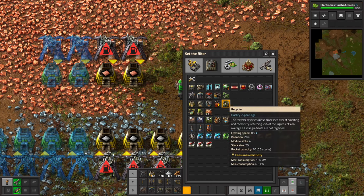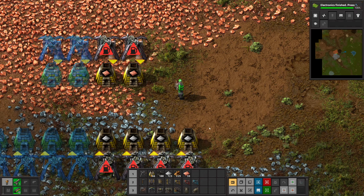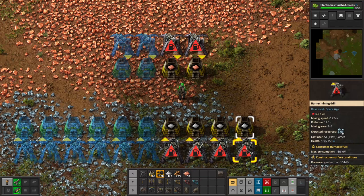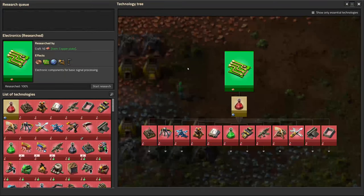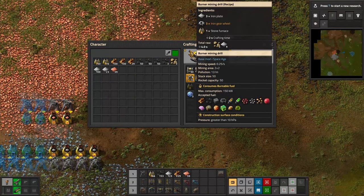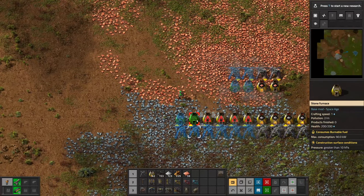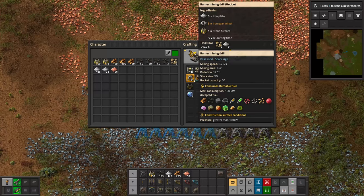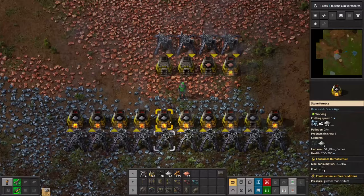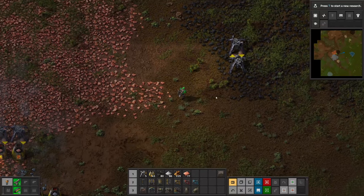I want to get more burner mine drills set up first. Let's place thirteen - I hope that's enough, we can always build more. Now let's make sure we get enough coal automated as fast as possible. It's not really automated yet since we need to grab it manually, so let's expand - five on each side, that's ten. We can always make more but I don't want too many since we'll delete them and can't reuse them.